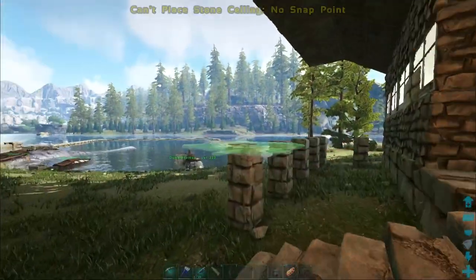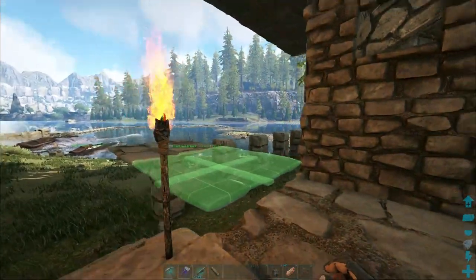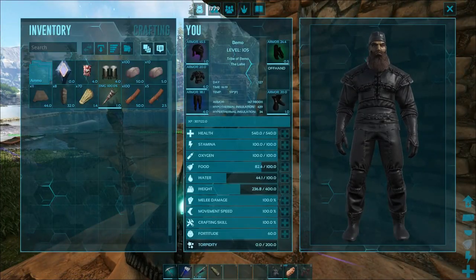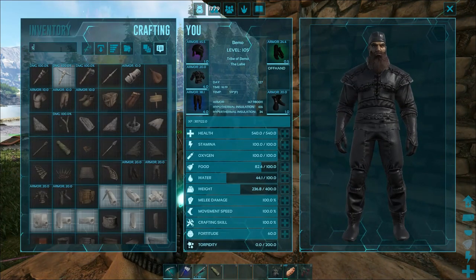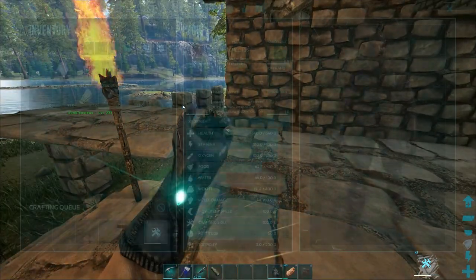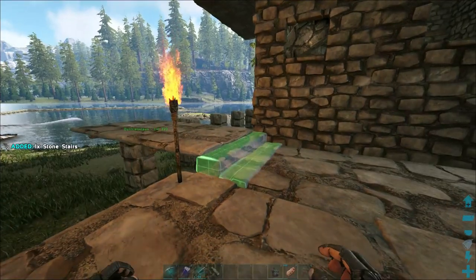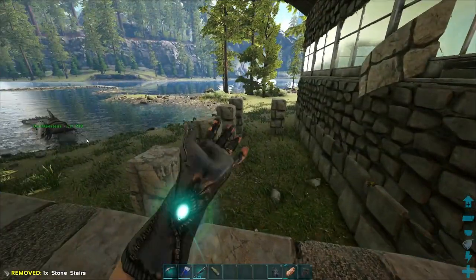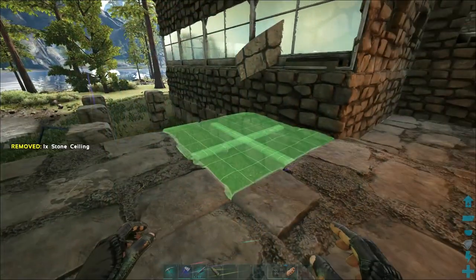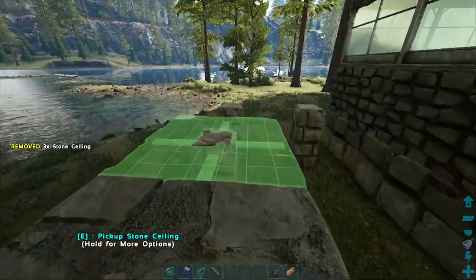Let's go ahead and start getting the ceilings placed out. Oh man, it's not going to be level. I wonder if stairs will connect it. I don't know if it'll snap to that and go down or not. Oh yeah, we're good. I didn't think about that when I started putting the pillars out. I think I'm only going to go two wide on this because I don't want to go too wide.